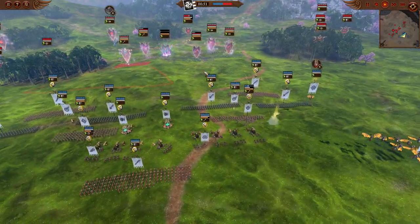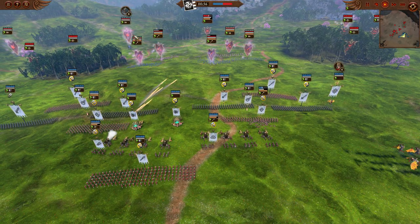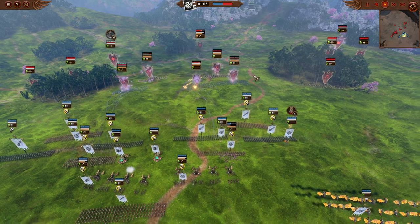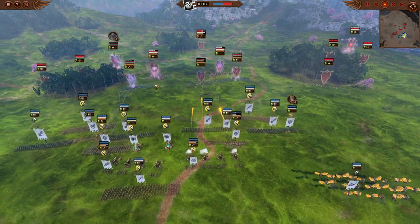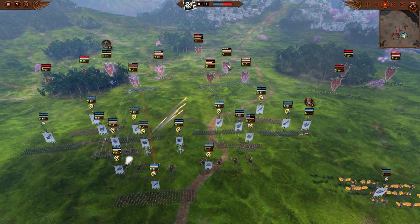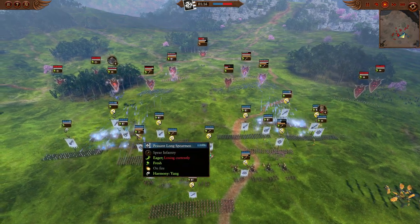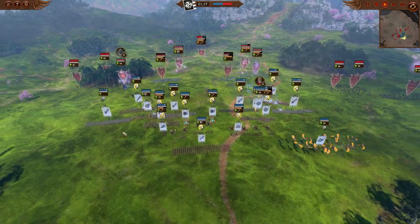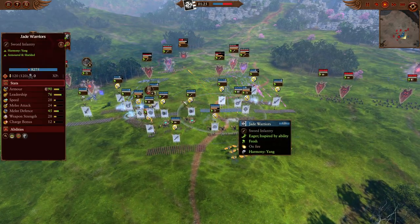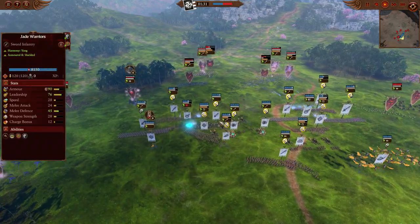Initially I'm focusing cannon fire on the Soul Grinder. Zavrik has barrier and can fly around to potentially dodge shots, so I figured it would be hard to deal consistent damage to him. But I'm definitely making a mistake having my peasant longspears up front — I should have pulled them to the back to protect my flanks against the hounds and let the jade warriors, with their armor and missile block chance, just take the shots from the Blue Horrors.